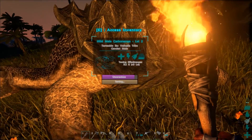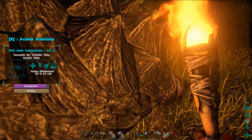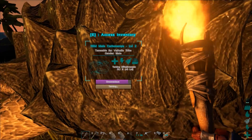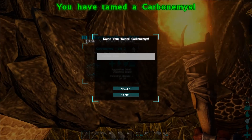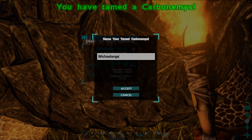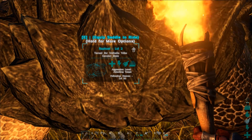Carbonemys is almost about to be tamed, it's about to tick over. Incidentally, if you're the closest player next to an animal as it's tamed, you'll get naming rights come up, like now. There we go — Carbonemys is tamed.